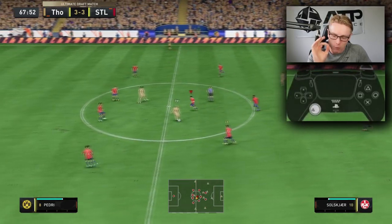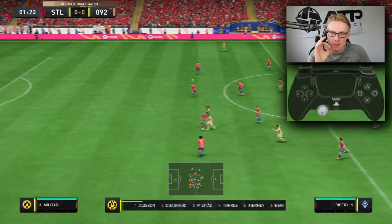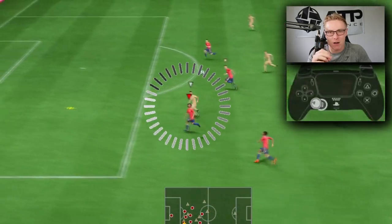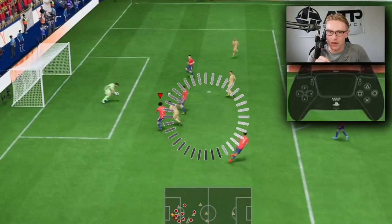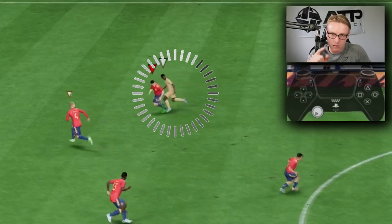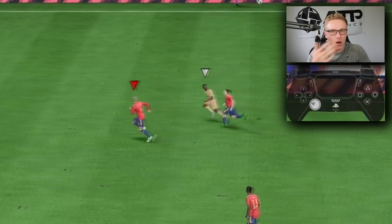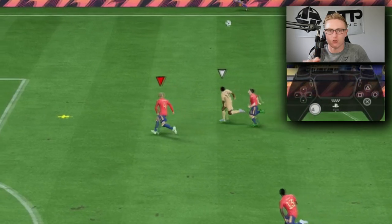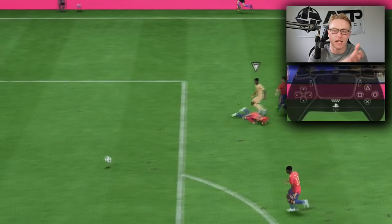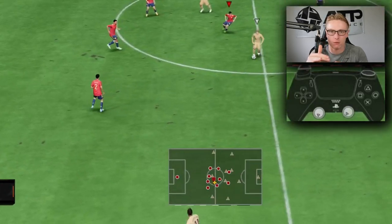Tracking runs. If you don't do this, you will suffer in any year, but specifically this year. Because with sprinting as it is, as soon as that player gets in behind, you are not catching them. If you can track them, that's when it becomes a very effective way of defending against over-the-top through balls and through balls in general, as well as the sprinting animation that EA have added in. In terms of tracking runs, you need to do it first priority — as soon as you see that runner, track the runner.